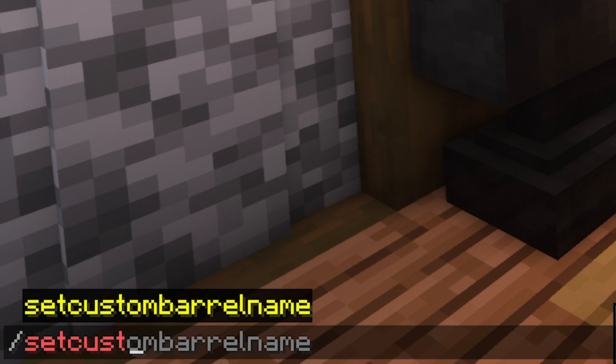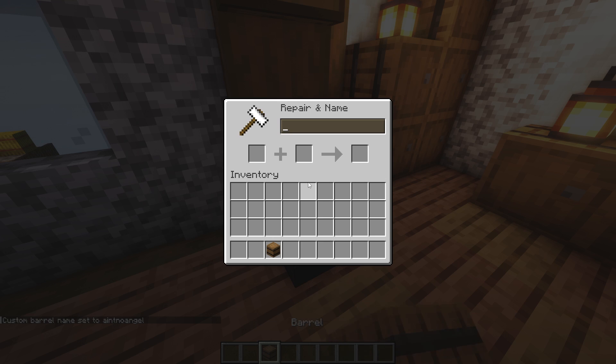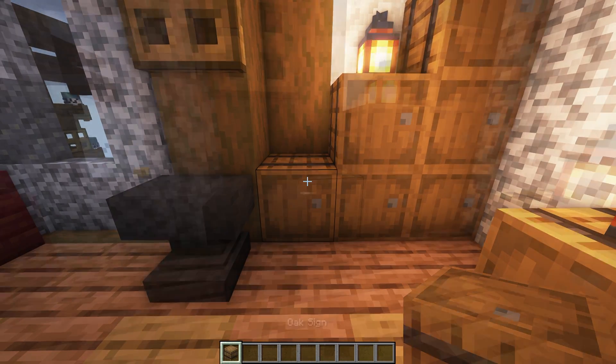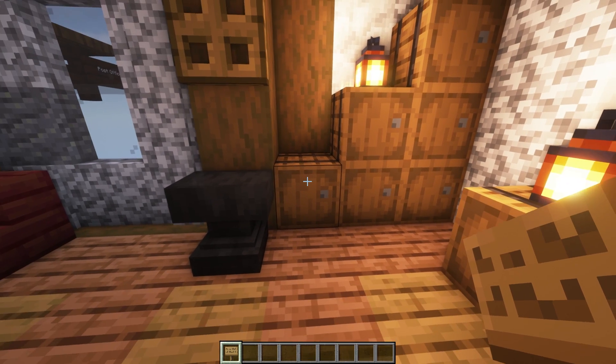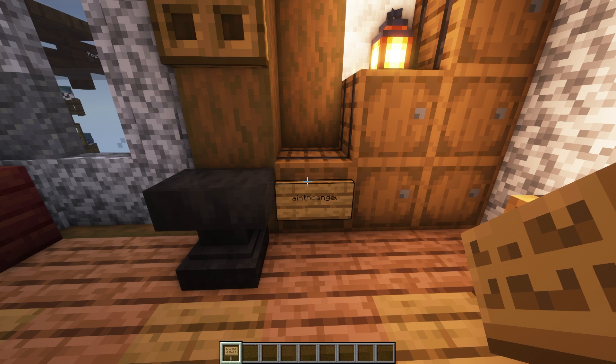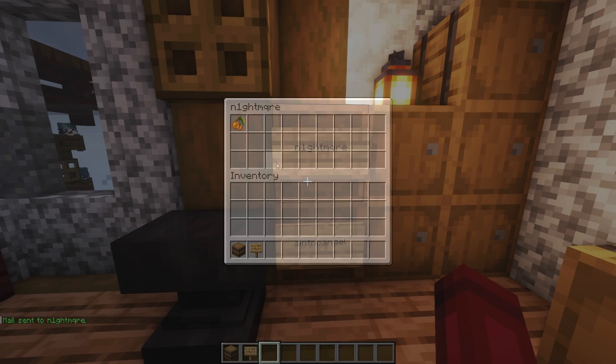First, begin by setting a custom name in game using the slash set custom barrel name command to use for your Post Office system. Then, rename your barrel to match the name you've set. To set up a post box for each player, place a sign on the front of the barrel and type the barrel owner's name on the second line. Any player can then place items in any post box, and players will be notified if they get any mail.